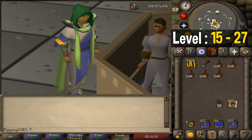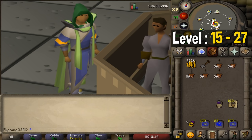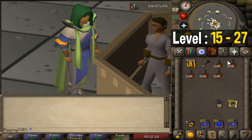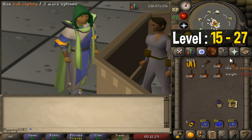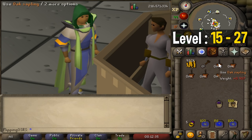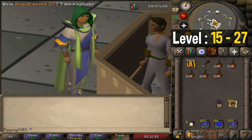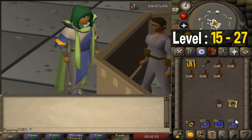Starting at level 15 you can do your very first tree run, and here's how you do it — it's very simple. Your inventory will consist of a few different items. First, to plant any sapling you will need a spade, and once your tree has grown you will also want to bring money to dig it up efficiently. Obviously you want to bring the tree saplings that you want to plant — keep in mind that anything you plant will be in sapling form, not seed form. Starting at level 15 we can plant oak saplings which you can buy right on the Grand Exchange.